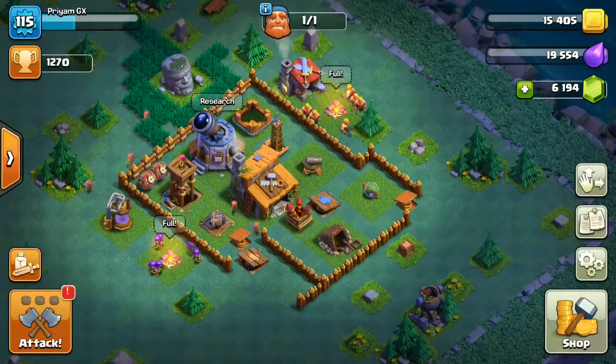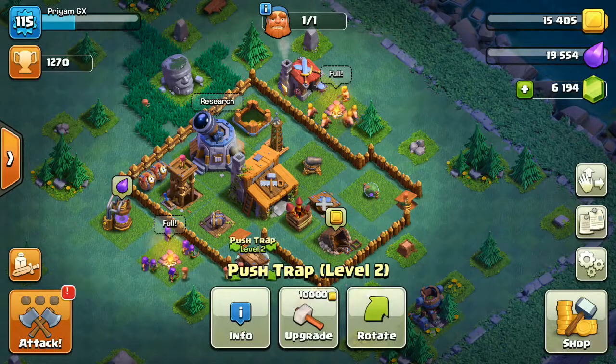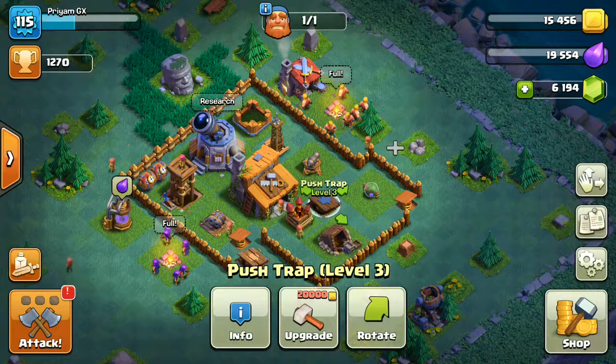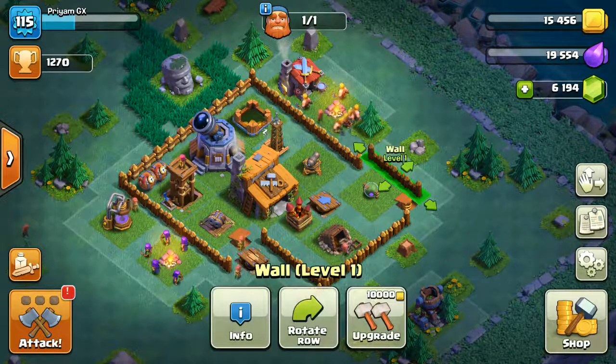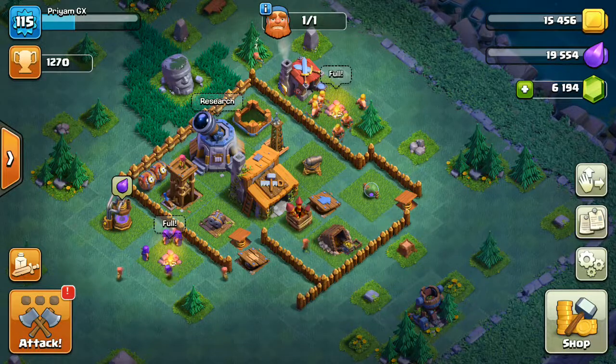The most common attack strategy at Builder Hall 3 is giant and archer attack. So if the attacker drops the giants in front of this push trap, they will be pushed straight to the second push trap, then pushed out of the base, and then spring trapped again. Now let me show you some of the troll defenses of this troll base.